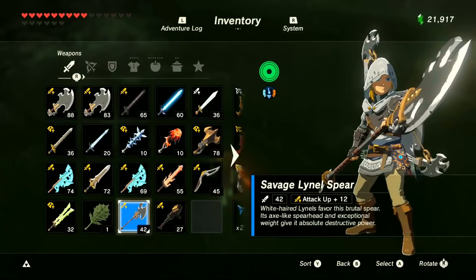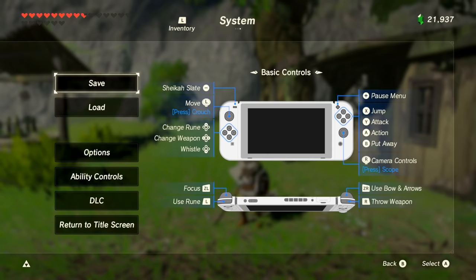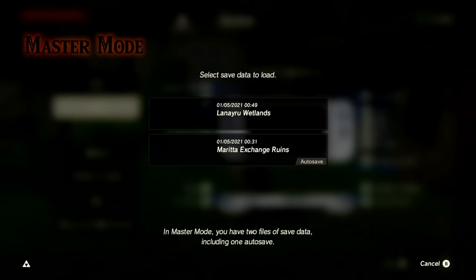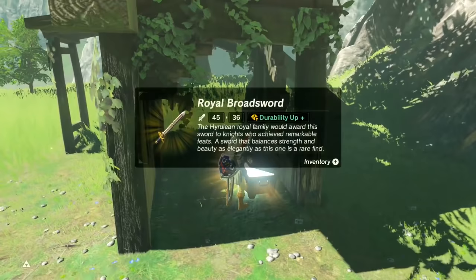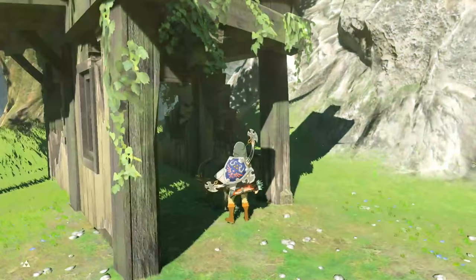Speaking of modifiers, it's unfortunate that some of them aren't really worth it at all — yes, I'm looking at you, longthrow — but if you have a save right before you obtain a modified weapon, you can reload it to have that modifier completely reroll for a chance at a better one. This works for all chest loot and even enemy weapons, so if you really wanted a better modifier for anything you get, then technically you really could.